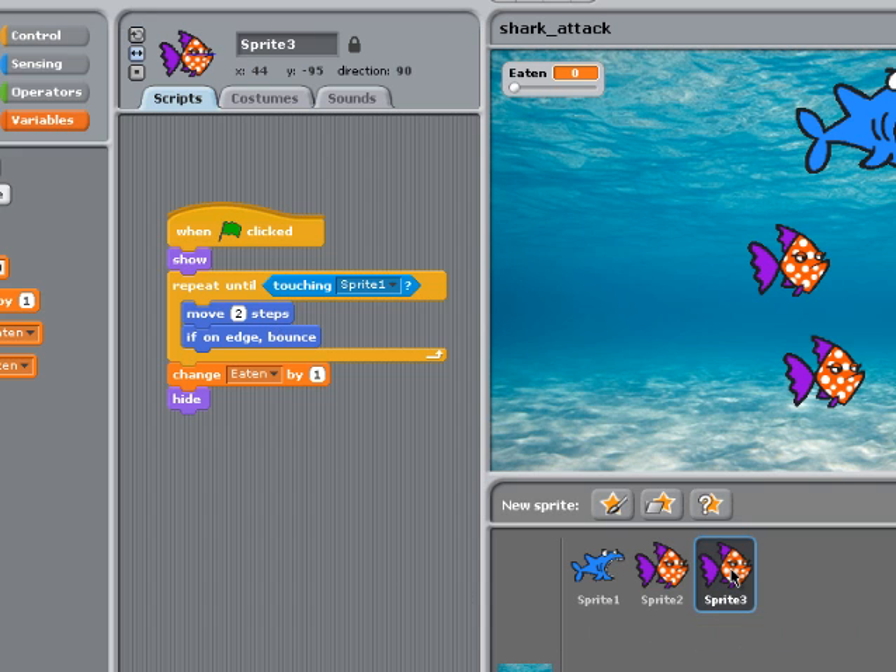Let's have another edible fish. I'll duplicate this sprite - there it is - and maybe I'll make this one run a little bit quicker. So this sprite has its own script, and let's move it, say, ten steps at a time.